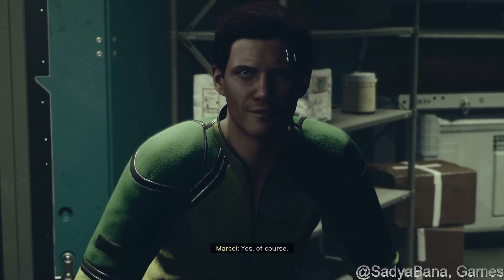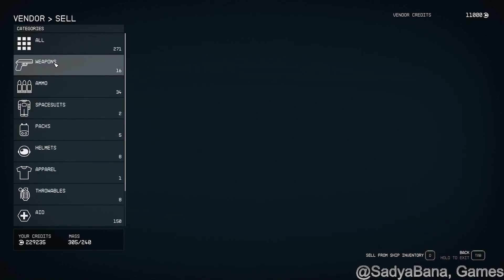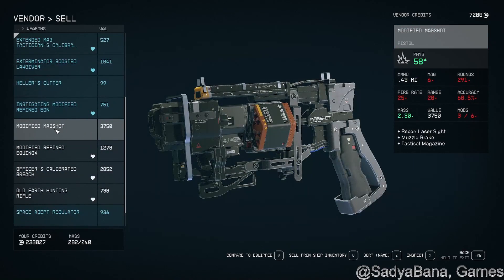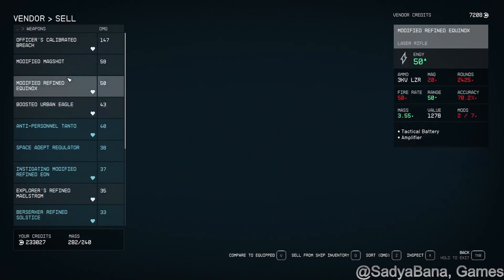Okay, let's see if he's refreshed. There we go — you can see he's got 11,000 credits, which is pretty good. Then we can go ahead and sell. So I've got these two micro guns to sell, and let me sort by damage here — always get rid of the lower damage weapons.